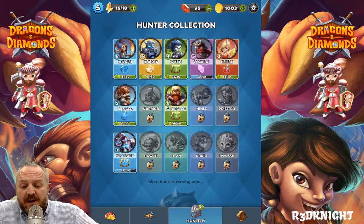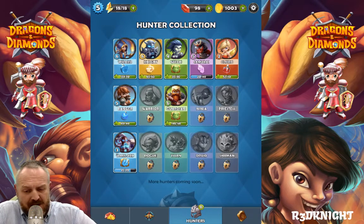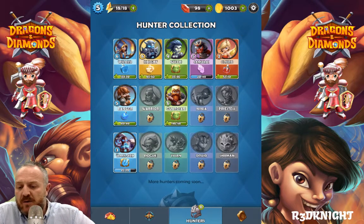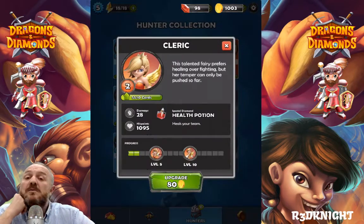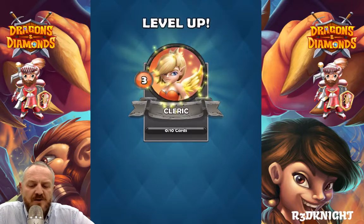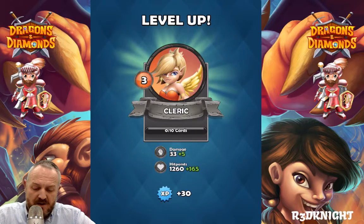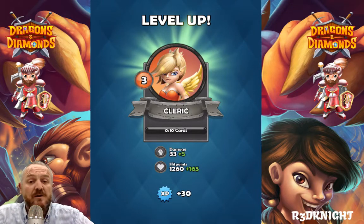I've been collecting a few of the advertisement rewards and opening some packages, and I've got quite a few additional cards added, so I can now upgrade some of my cards. I've also gained quite a bit of coins and I'm up to a thousand coins. So we've got the option here of upgrading the cleric — we're gonna do that one first. She's now level 3 — slash damage plus 5, hit points 165, and XP 30.